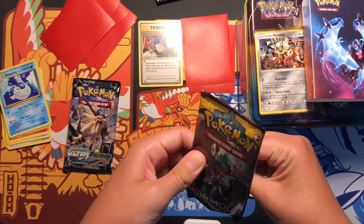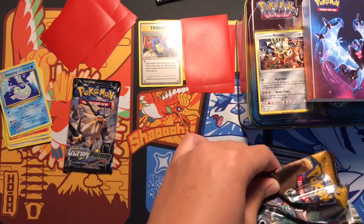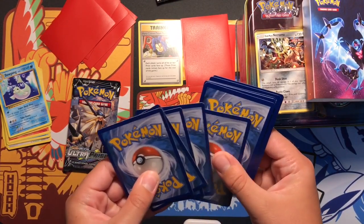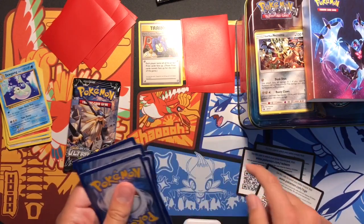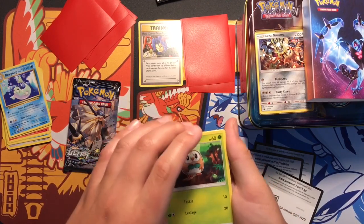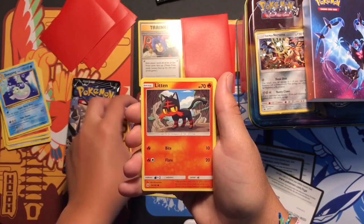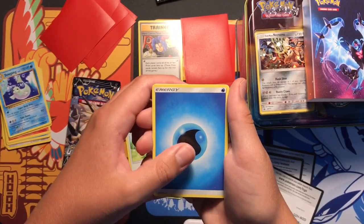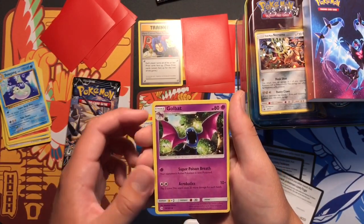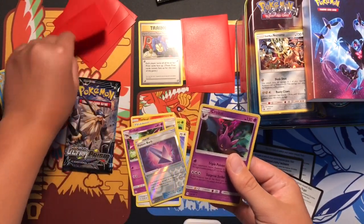Now we got Sun and Moon. I haven't opened up a Sun and Moon in an extremely long time. We got a Salazzle, Torkoal, Litten, Stufful, Water Energy, Professor Kukui, Energy Switch, Golbat, Poison Barb - I need this for decks - and a holo Crobat. So that's a pretty nice pull!